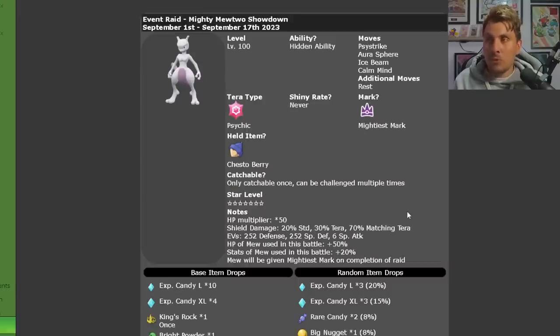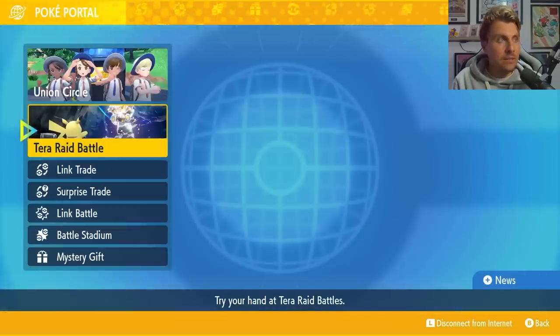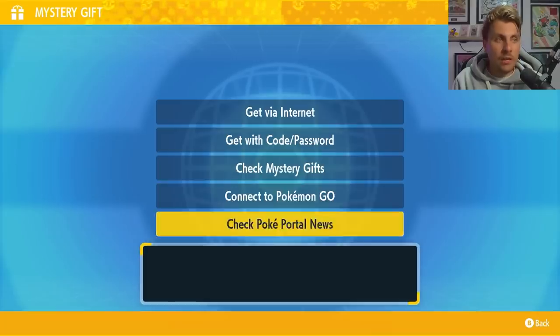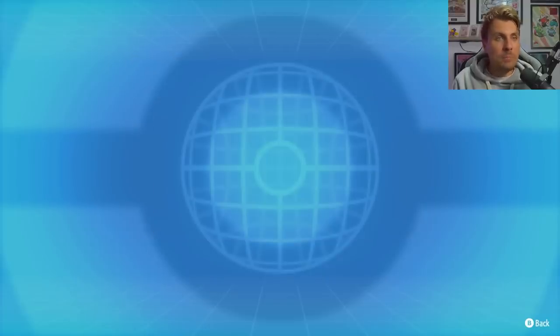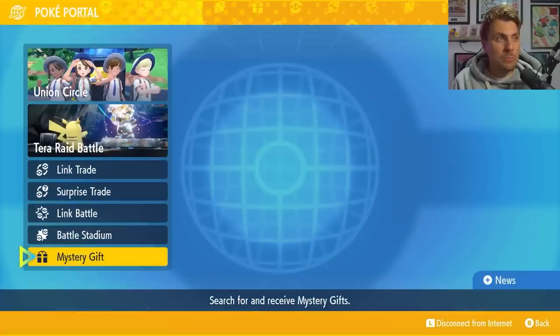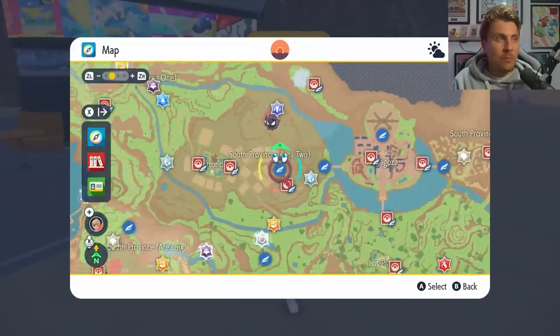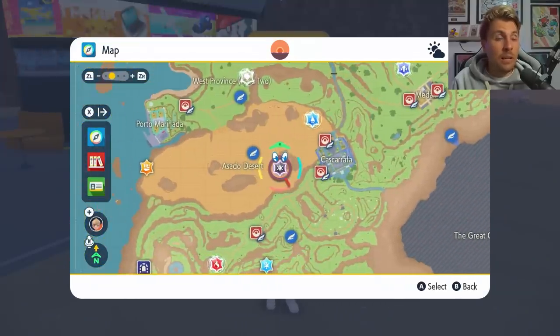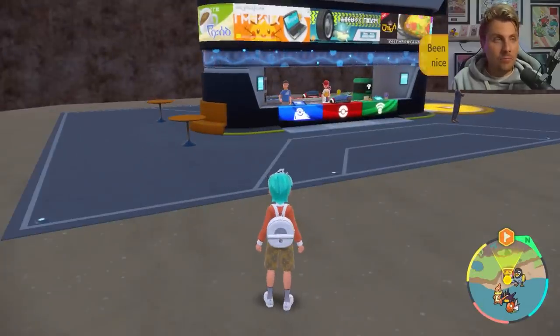In a nutshell, that is the Mewtwo Terror Raid event running from the 1st to the 17th of September. To access it in your game, come into your Poké Portal, make sure you're connected online, go to Mystery Gifts, and check Poké Portal News. This updates your map so the 7-Star Terror Raid den shows up. On your map, locate the den — it looks like a 6-star raid but with the Psychic mark — then head over and enter the raid.